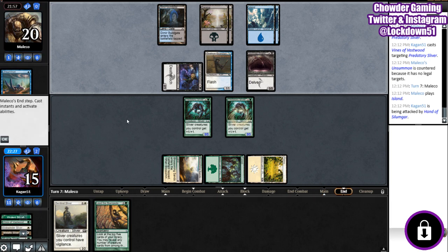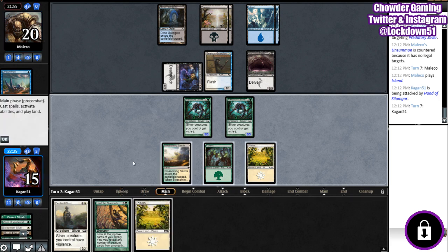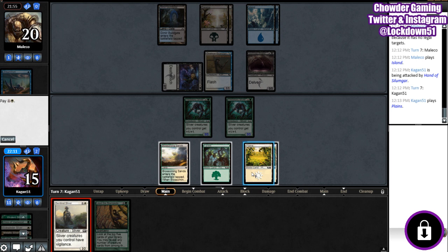I'm considering — right now I've got Lead the Stampede in the deck, but I'm considering putting in Adventurous Impulse, because I almost think it's a little bit better to just have a one-drop that lets us dig a little bit instead of a three-drop. This card does have its benefits, but I don't know if it's completely worth it in the end.